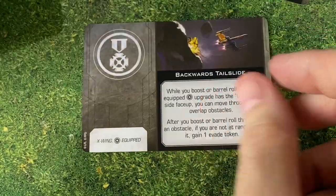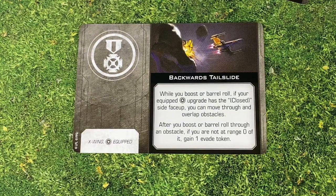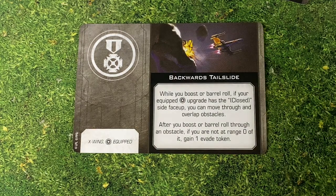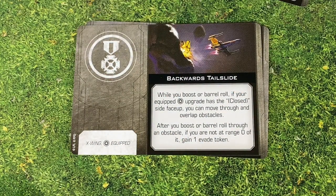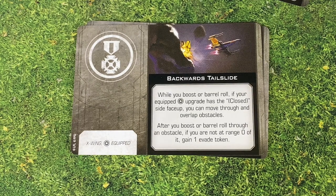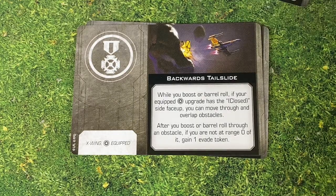We're actually going to get three copies of Backwards Tail Slide, which is excellent with the config equipped — that's a talent. While you boost or barrel roll, if your equipped upgrade is closed (so if your S-Foils are closed), you can move through and overlap obstacles. After you boost or barrel roll through an obstacle, if you are not at range zero of it, gain an evade token. So the whole idea is you can boost or barrel roll through all of that and still come out sleeker than ever, dodging attacks and using the asteroids for cover.